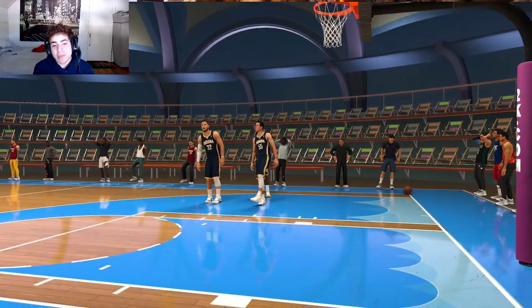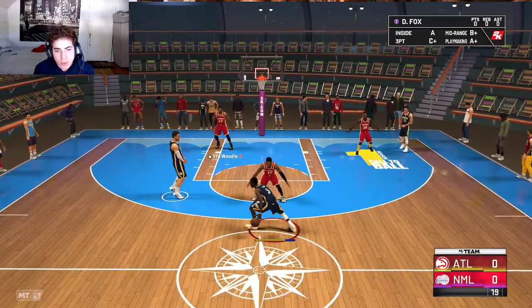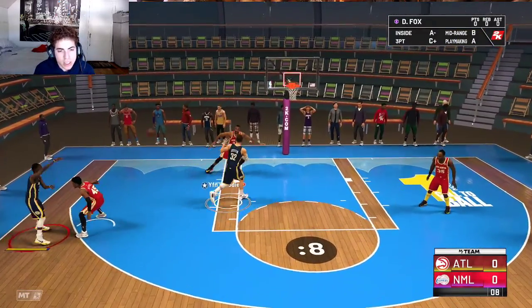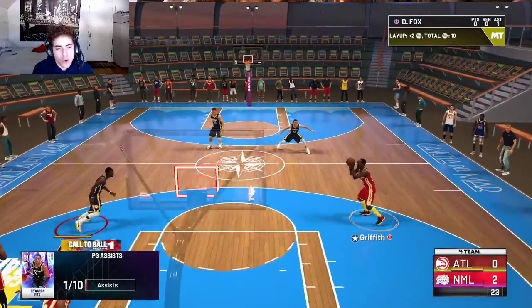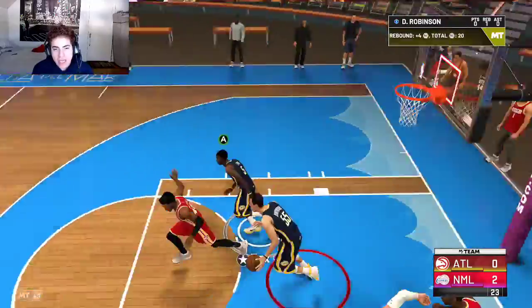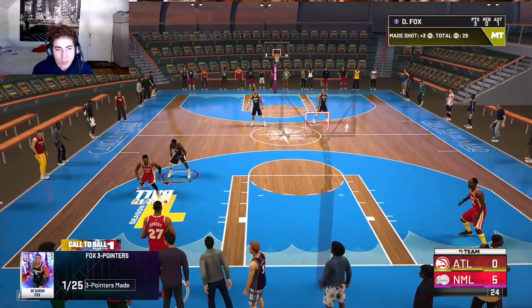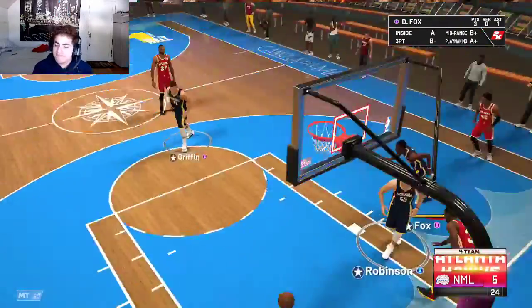He should easily just blow right past him. He is playing computer defense so we should be able to get an easy screen into a three. That was a terrible shot by me - my man gets the board though, we're gonna eat. Getting an easy assist - we gotta try to play smart. Shot is wide open, that's green baby. This jump shot's gonna be cash, I just gotta get used to it. That's a block - boom!